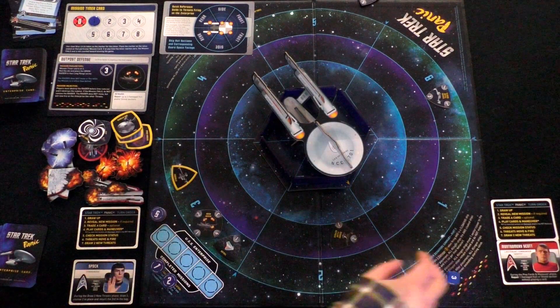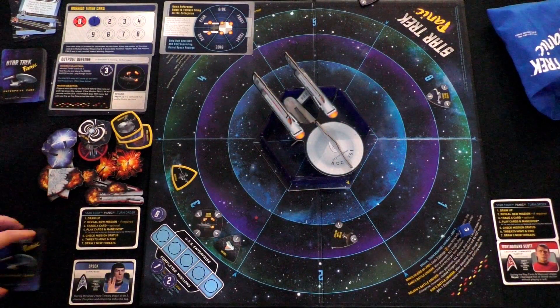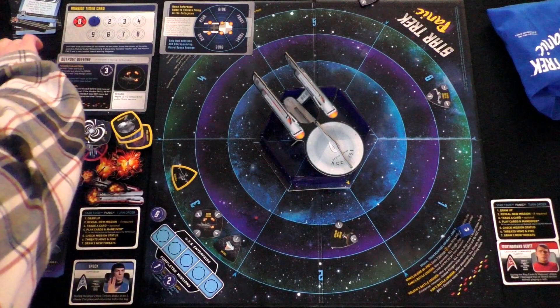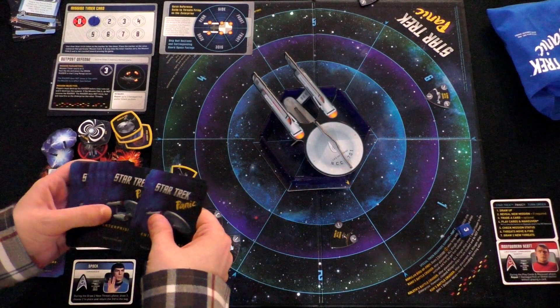Now we check mission status. It is complete — we destroyed the Raider before time ran out. Players must destroy the Raider before time runs out, and we did it. Repair up to two damaged hull or shield sections — but there's no damage to the Enterprise yet, so we just mark this as mission one complete.